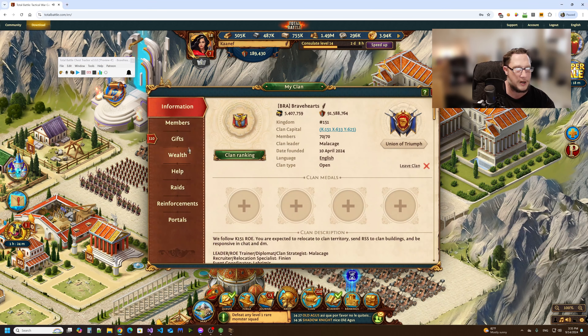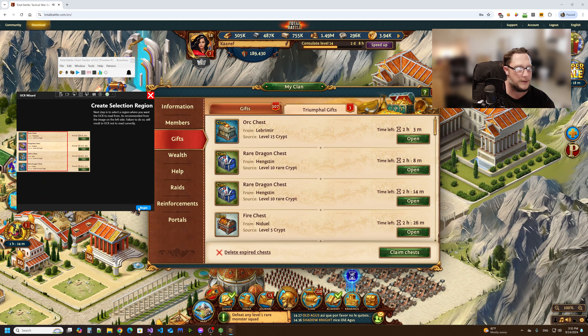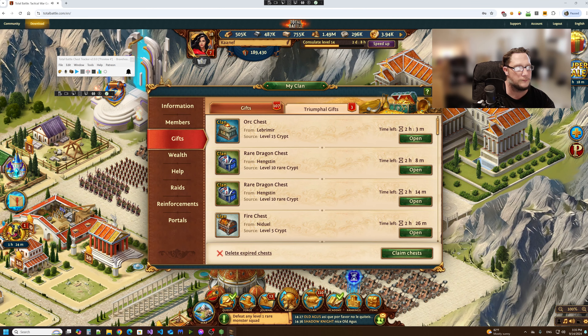After saving, you're going to have to redo the OCR Wizard. Click Next. When you are selecting the area, you want to ensure you get it right here — this selection is pretty good, right about there. You don't want to select the clan chest icons at all. Just let go and it does its thing and asks if you're happy.